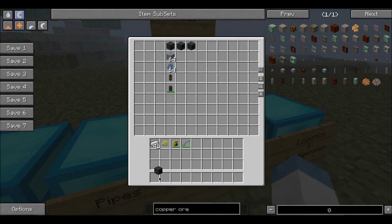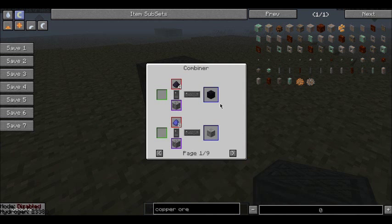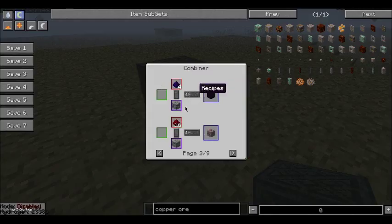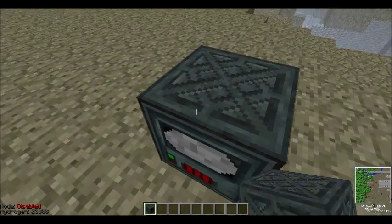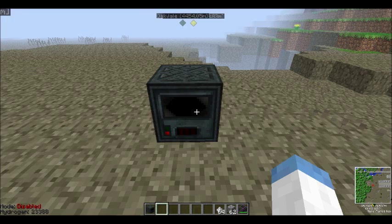Next up is the combiner. The combiner will take things and combine them — there are tons of different recipes. You get the recipes by clicking here if you have NEI installed. Iron dust with cobblestone will create iron ore, though it requires four iron dust as you can see in this recipe. That would be eight actually, because eventually you'll get to a point where you can make five out of a single ore, so it has to be fair. One thing you'll also note is all of these have an animated display while they're working, so when they stop working it won't be animated anymore.